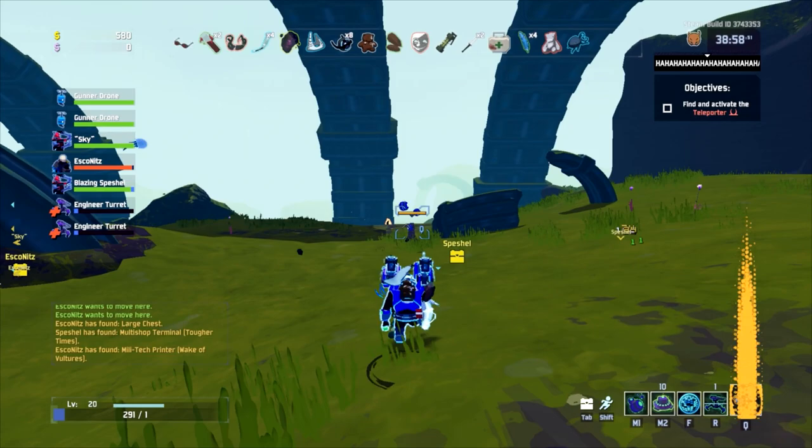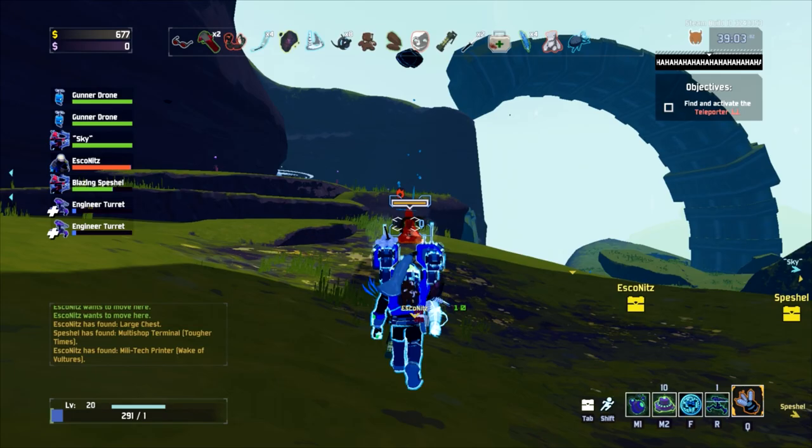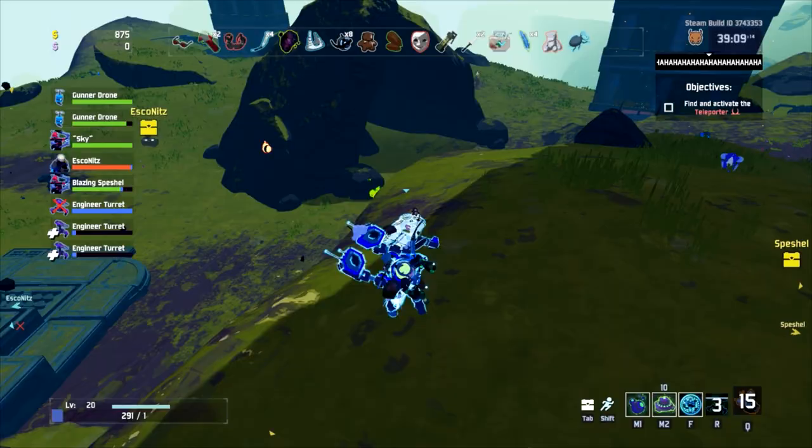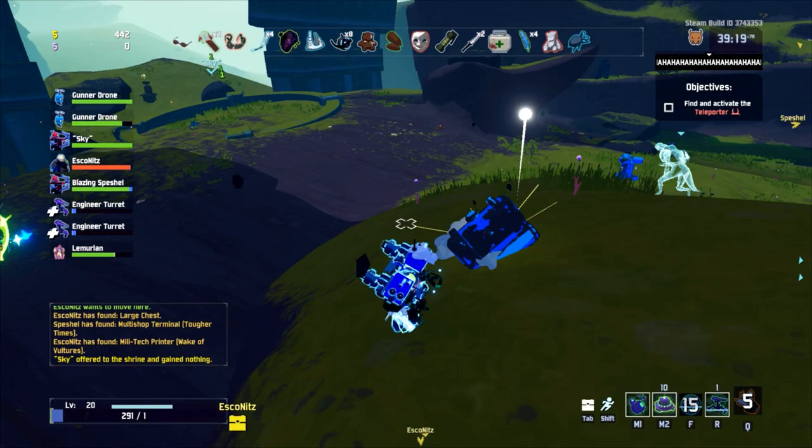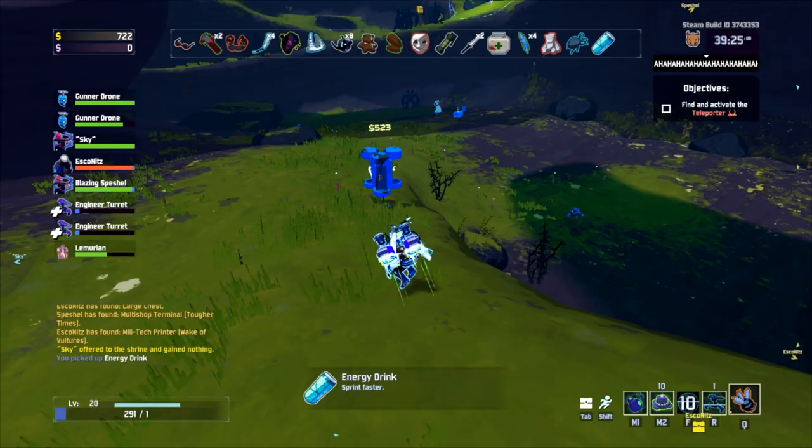The Dio is not necessary, but if you die that one time that's just a free you-don't-die - and your turrets survive as well. What do we got? This wake of vultures is really bad for engineers - if they kill an elite they get the elite status. Do you want to do the shrine of the mountain? No, not this far in.